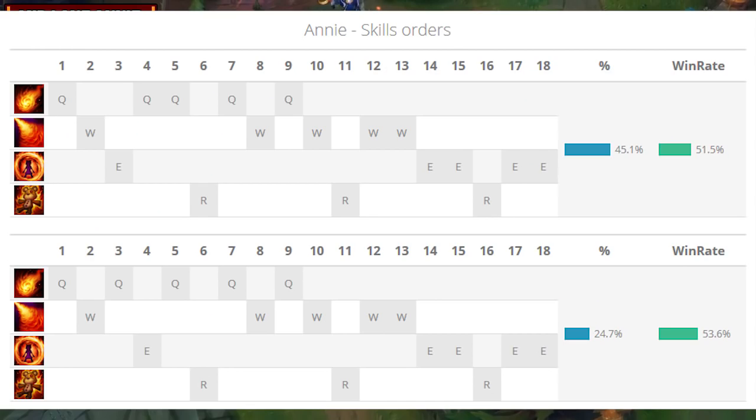For our skill order, we take a point into our ultimate whenever we can at 6, 11, and 16, and then we focus on maxing our Q. It's great for adding some poke on the enemy champion and of course last hitting. Then we focus on maxing our second damaging ability, our W, and then move into our E. You'll want to take one single point in your E at either level 3 or 4, depending on if you want more poke from your Q at 3, or the increased stun charges from your E at level 3.